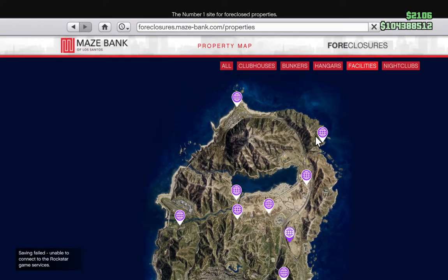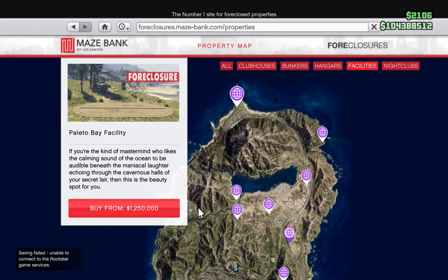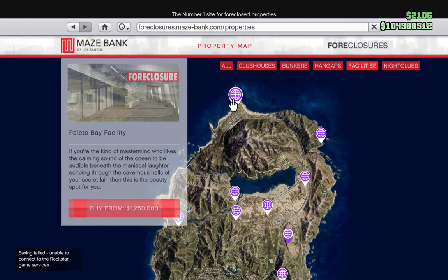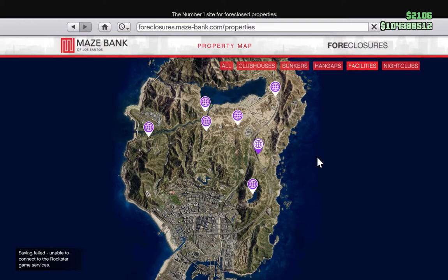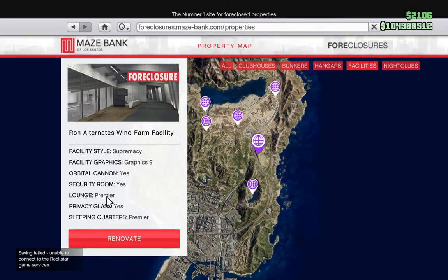That one is very cheap at one and a quarter million, but those are the far-flung ones. There's got to be a reason why they're so cheap — being that far out, at only one and a quarter, means you're way far from anywhere you actually want to be. You can just buy the facility straight without adding anything extra to it.